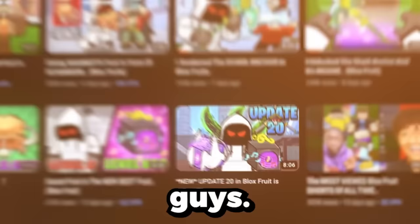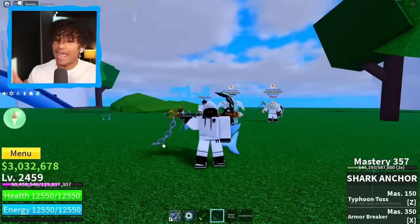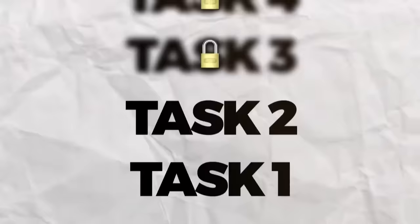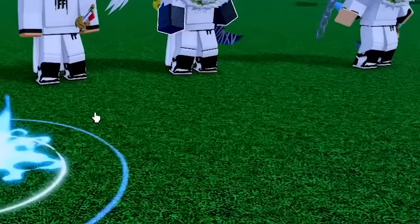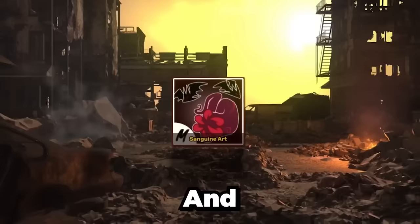Update 20 has been out for a couple of days now, and these last couple of days we have been putting in the work. I bought the sound fruit and the mammoth fruit and I maxed out both of them. Yesterday I spent literally like four hours trying to get the shark anchor, which we found out is literally the best sword in the entire game. But anyways, there's still a couple of things left to do in update 20, and that is why today I got me and my squad here. It is time to get the Sanguine Arts fighting style.